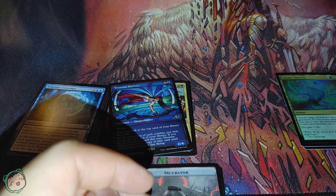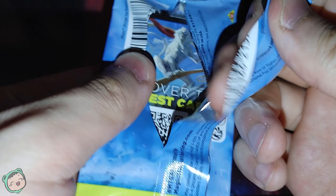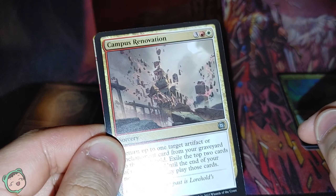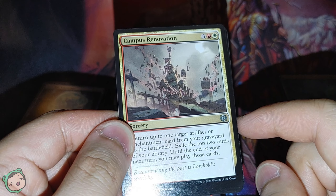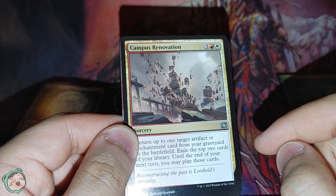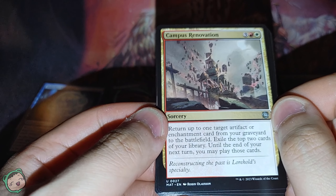By now, since we've already seen a lot of the uncommons, we're just breezing through this. Usually that would be the commons, but obviously we don't have commons in these packs. It just seems odd — I guess it's an epilogue set, so I guess it doesn't really need a comprehensive set list. It just needs cards with multiple different art styles and border types.